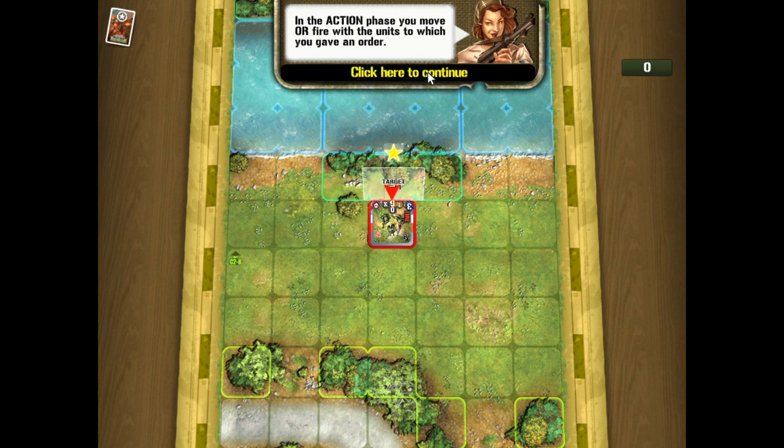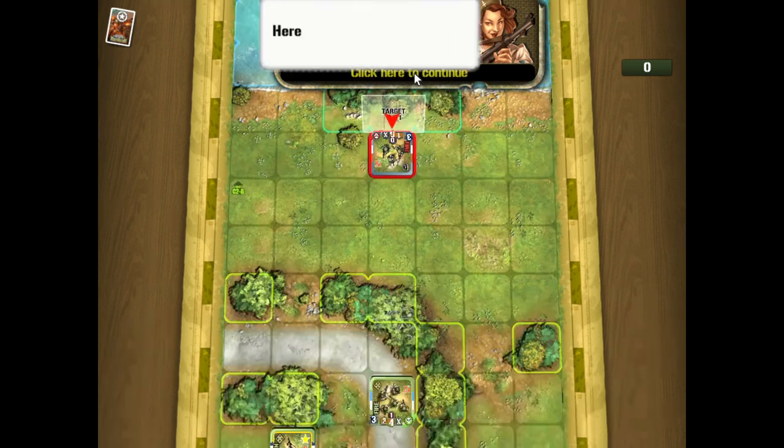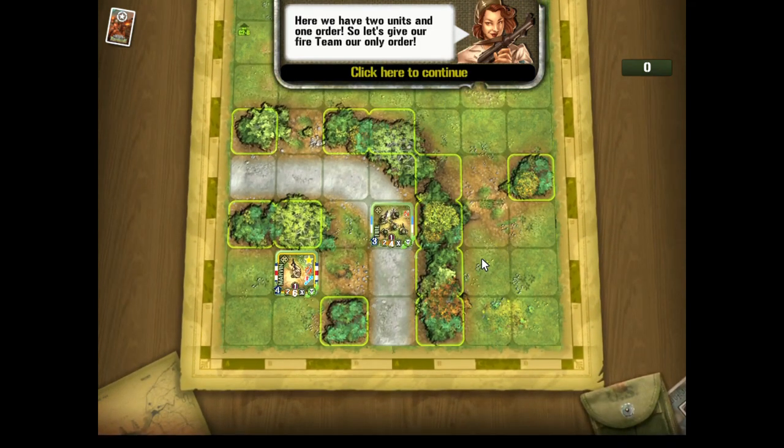In the orders phase you assign your orders — you're given a certain number based on the units you have in play and the scenario. Then you take action, either moving or firing with units that received an order. In the supply phase you move the units that did not have an order assigned; they can't shoot but they can be moved.